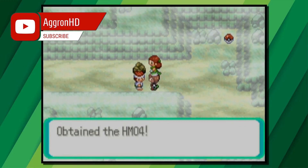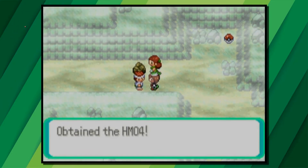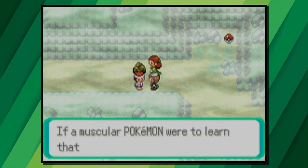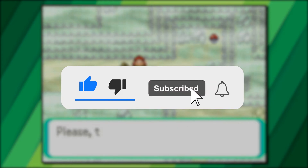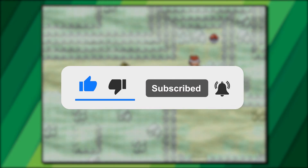You'll be able to use Strength outside of battle once you've received your fourth gym badge. That's how to get HM04 Strength in Pokemon Emerald. If you're new around here, I upload simple Pokemon guides for all different Pokemon games, so be sure to check them out.